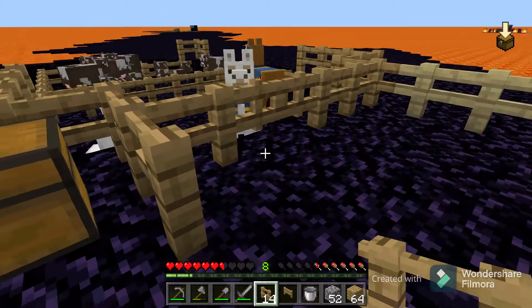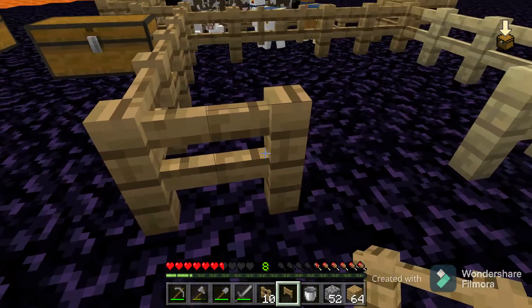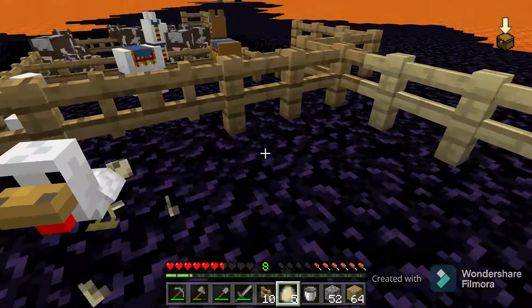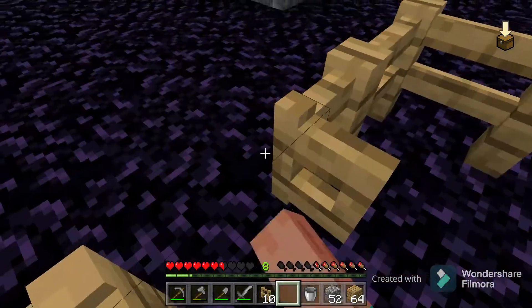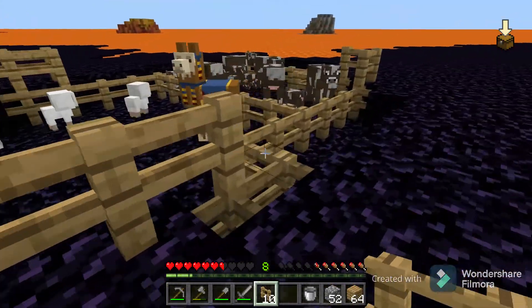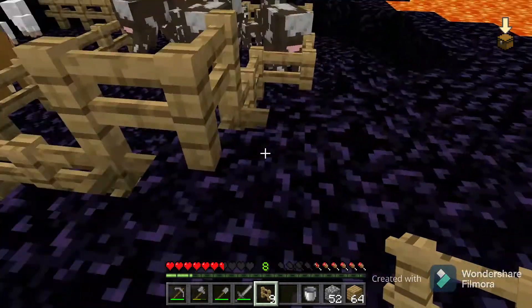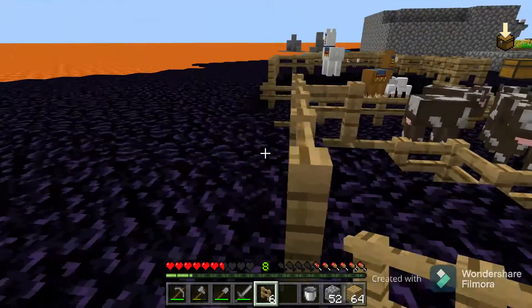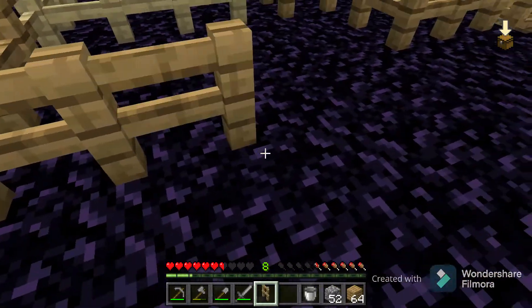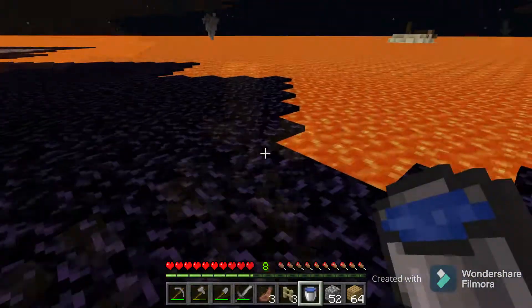I just remembered something — I have chicken eggs. So I can make a chicken farm right now! We got two chickens — that is clutch. One almost escaped. Just some excess fencing in case. I'm guessing pigs are the only other food source mob I can find. If we find a pig we'll probably just store it over here.